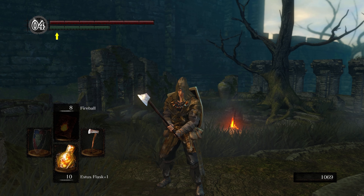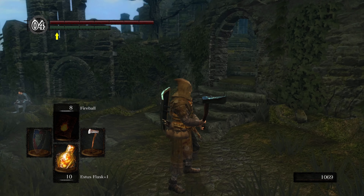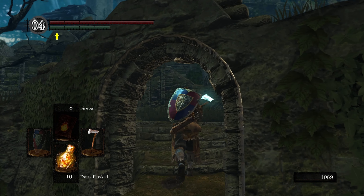Hey guys, Deathknotch here. Welcome back to the fifth episode of our Dark Souls Remastered Pyromancer Walkthrough. In this episode, we're going to be finding the Capra Demon.